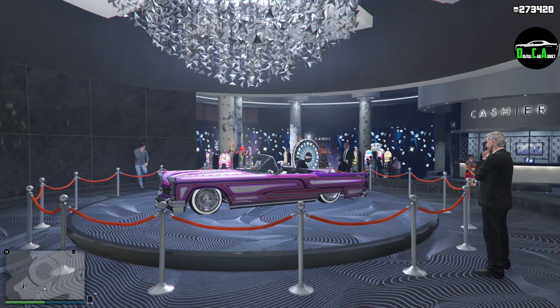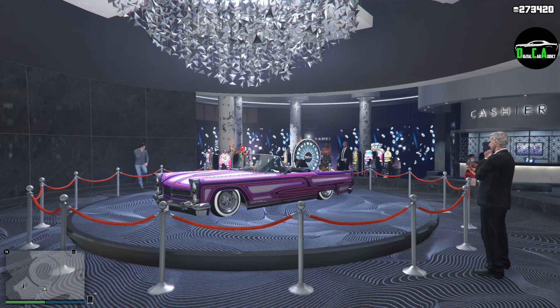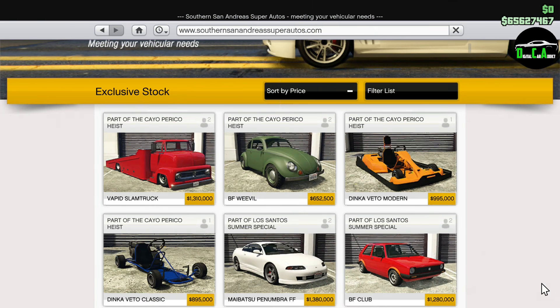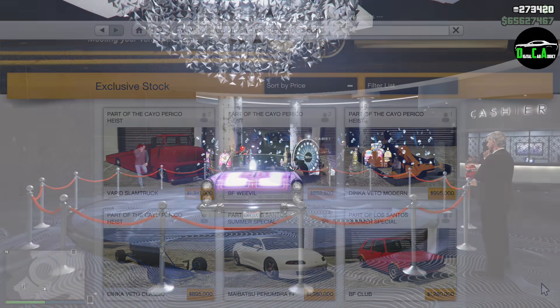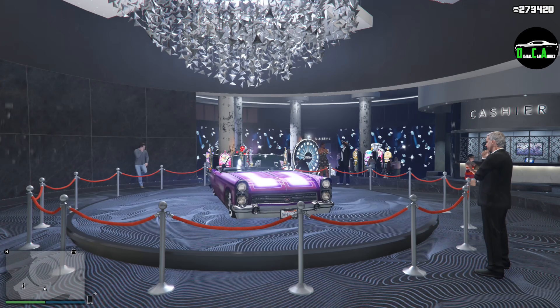What is up, Kratics? In this video, we'll be talking about this week's Double Money Event Week, as well as the property and vehicle discounts. In terms of changes for this week, the Vapid Slamtruck is now officially available for normal purchase from the Summer San Andreas website. This event week is for January 21st through January 27th, 2021.